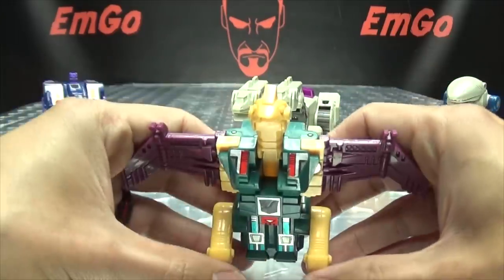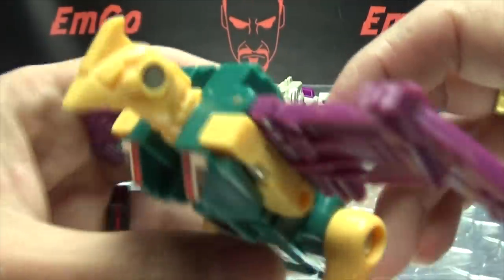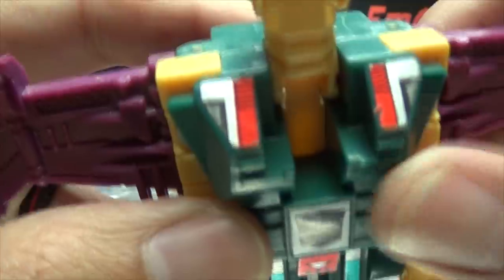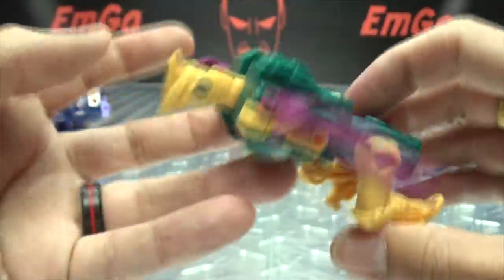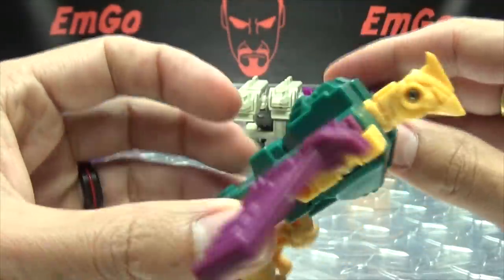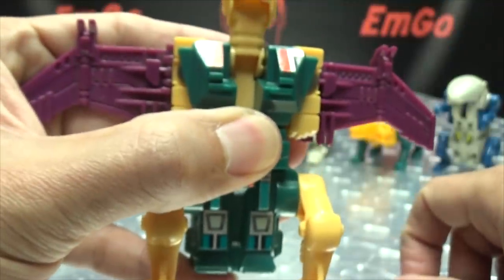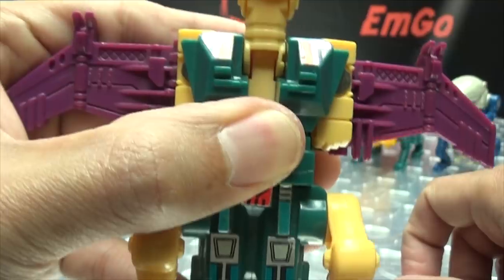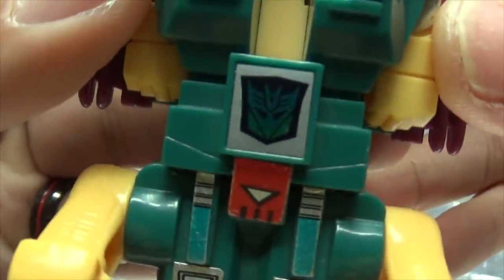Next up we have Cutthroat. The Bible says he turns into a hawk. These are all original stickers on him. I always liked this color scheme personally — the yellow and the green and the purple, I'll dig it. He has the rub sign. Sometimes just holding your thumb on it doesn't work. Give it a good old-fashioned rubbing and there you go — he's a Decepticon!